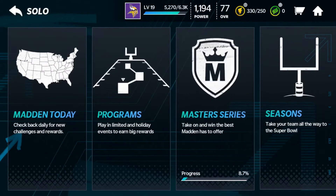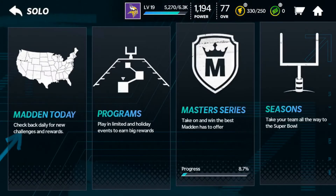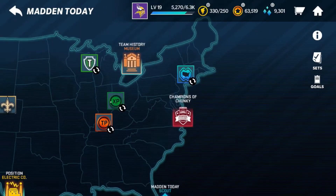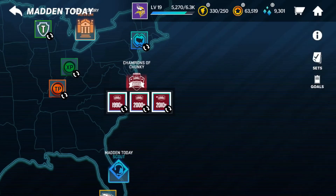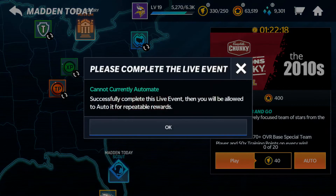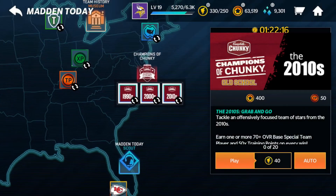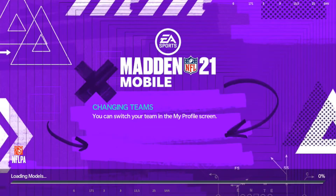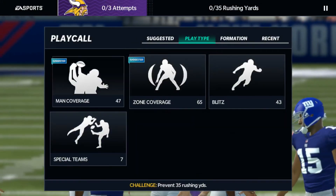You're gonna want to go to Solos, then Madden Today, then Champions of Chunky — you'll see it right there. Do anything you want; I like to pick 2010s and press Auto. If it says 'please complete live event,' you can just press Play. It will take you into gameplay — I'm going to skip this part — it's just you blocking the defense from getting yards. It's really easy, and then you earn a pack.